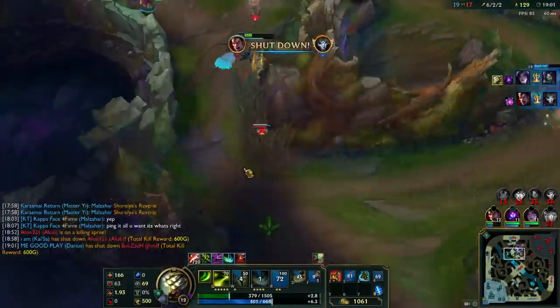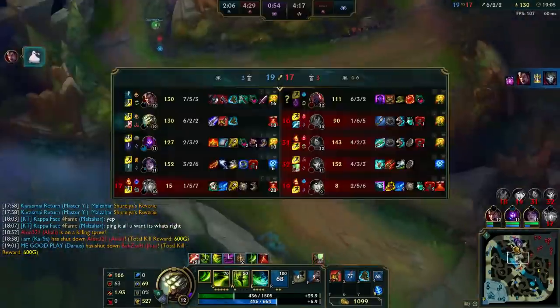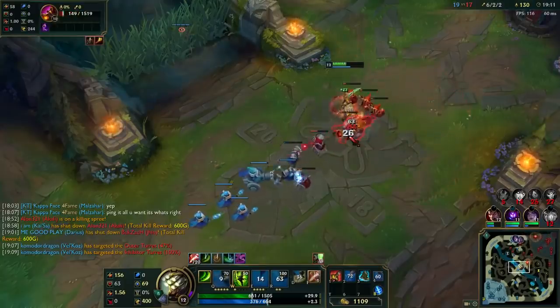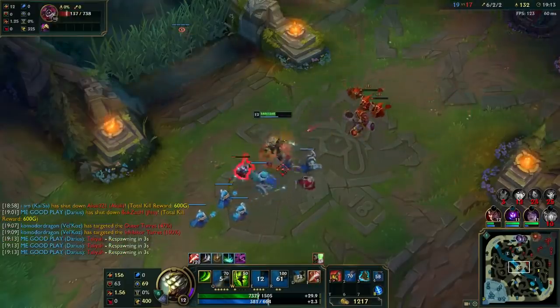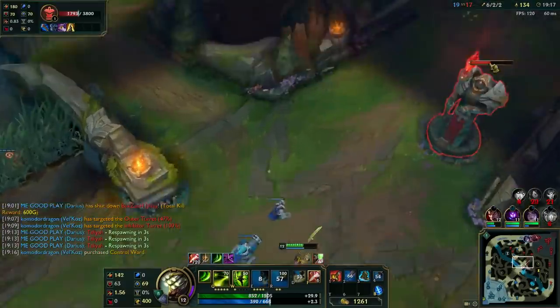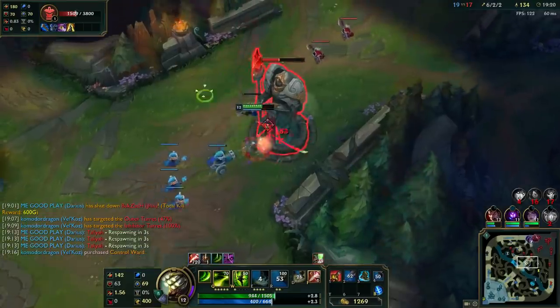I had to make sure I W'd her. She has too much damage - too many weird abilities that do a bajillion damage. Step one to climbing is fucking ban Akali. I forget what I ban - I think I ban Graves because Graves hard counters Master Yi. Don't worry boys, we're gonna pop off soon though.